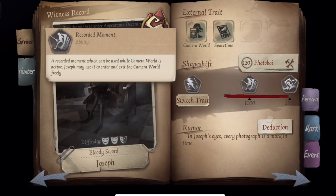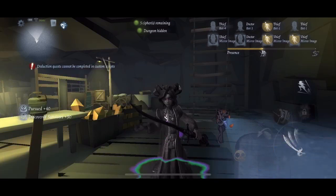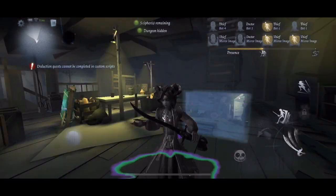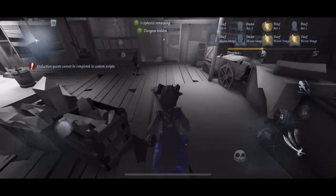Now on to his abilities. Recorded Moment can be used while camera world is active — Joseph may use it to enter and exit the camera world freely. This is the first ability Joseph receives once he gains the necessary presence. It allows him to jump back and forth between the real world and the photo world without using the portal projections from his camera. It's a great tool for jump scares, walking through dropped pallets, or camping chairs.